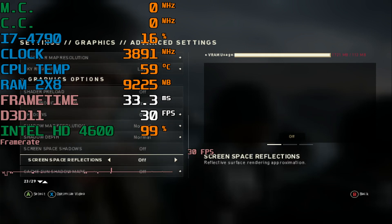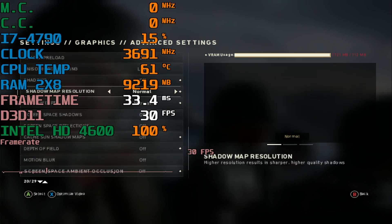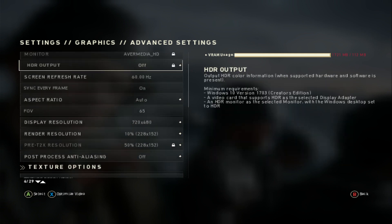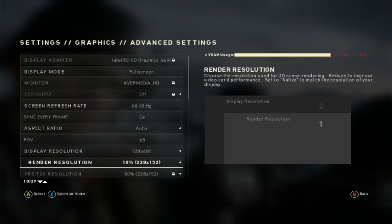Hey guys, welcome back to Javon Rules 16. I am your host Javon and today we're here for a brand new benchmark. Today we're testing Call of Duty World War 2 for the PC, running this on my Intel Core i7-4790 with the Intel HD 4600 integrated graphics.